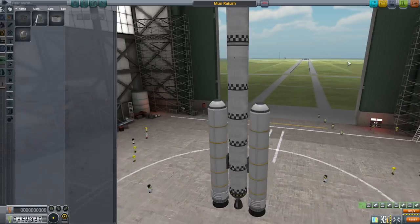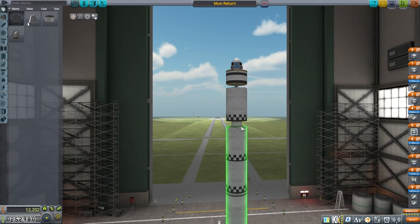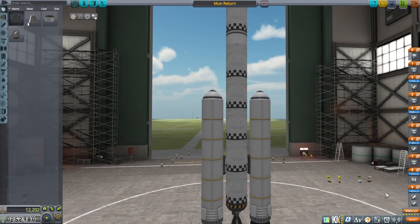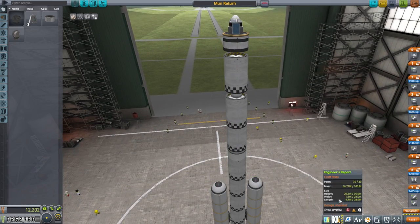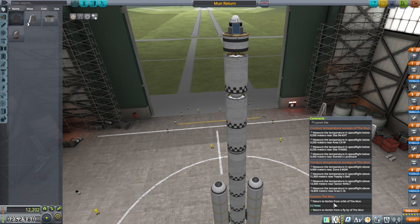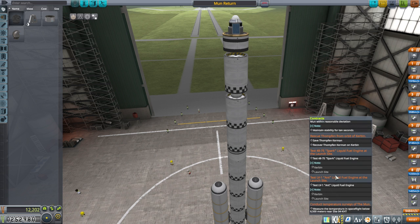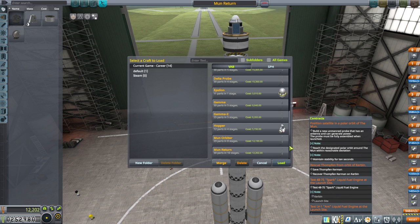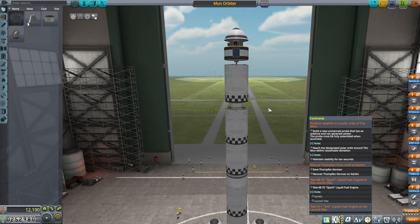Let's take a look at it. So this was the moon return version. It had the ants, there's a spark, there's a terrier, there's the swivel and then boosters, and this gets 9,484 meters per second. The goal was to get into orbit around the moon and come back, but it doesn't have nearly enough Delta V for that. We had previously tried one with 11,528 and that barely made orbit around the moon, and we couldn't get it into the polar orbit we needed.